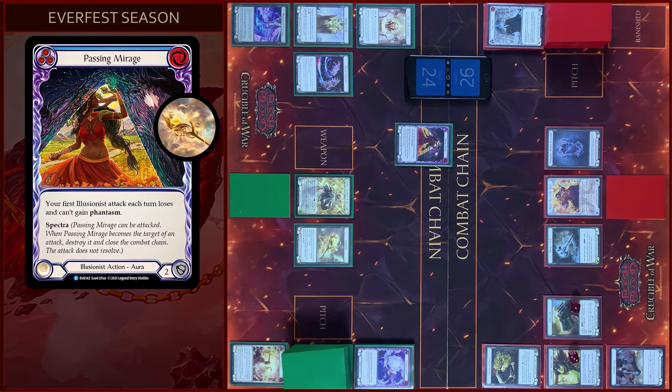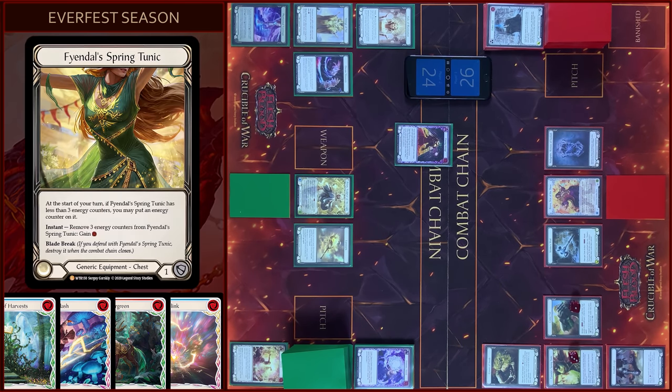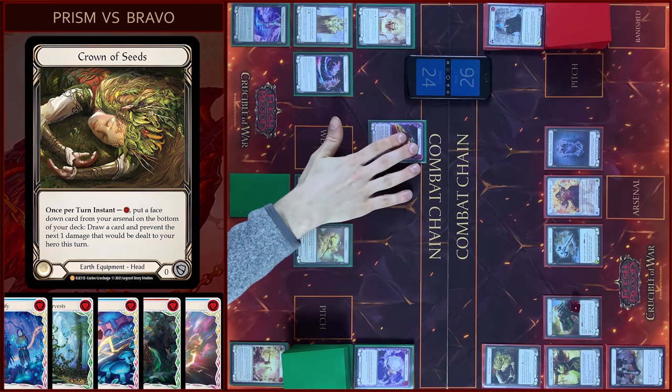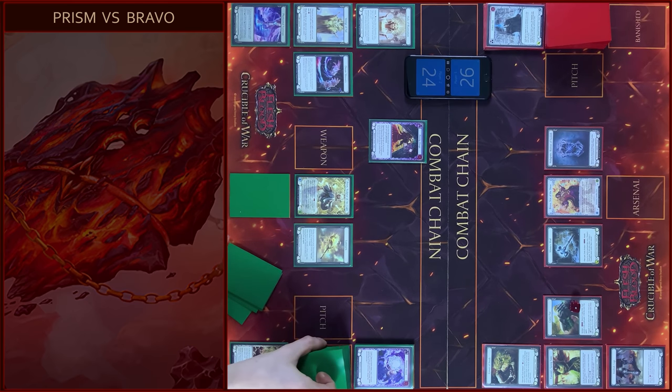I will attack, 1 damage. In my prayer I will use 2 nickels, prior to you, pass — 1 resource. Then I will use my Crown of Seeds, pay, prior to you, pass — put card on the bottom, draw a card. And you will prevent one. No block — okay, no block. You prevent one, and that's all. Pass turn to you.